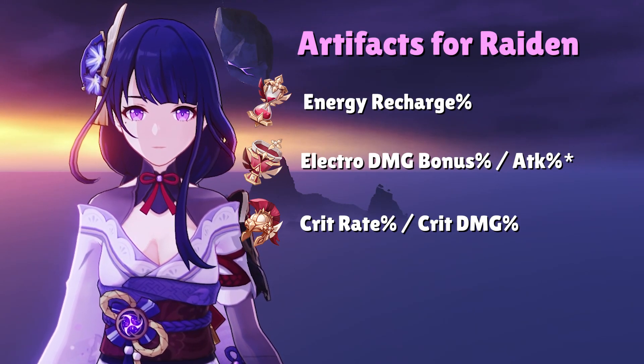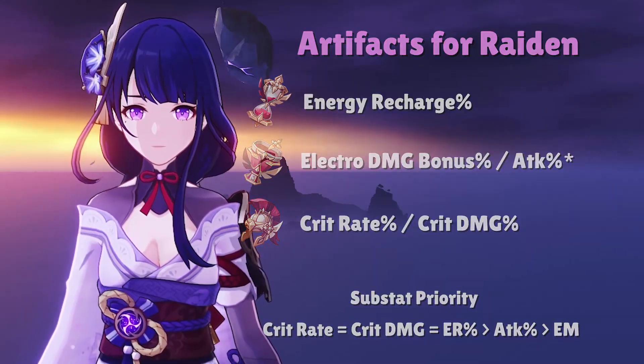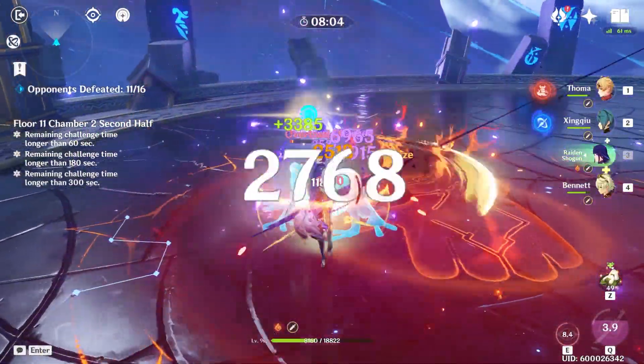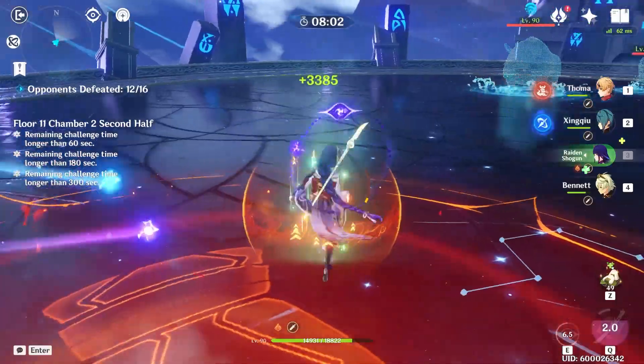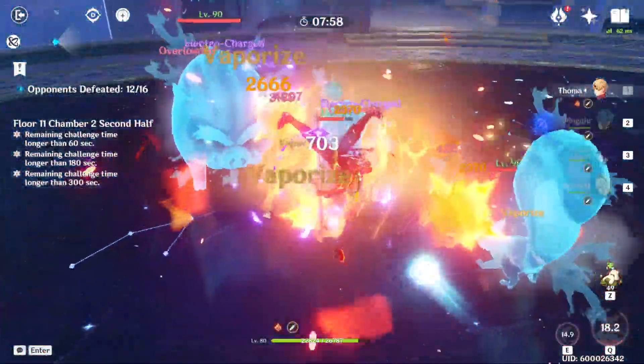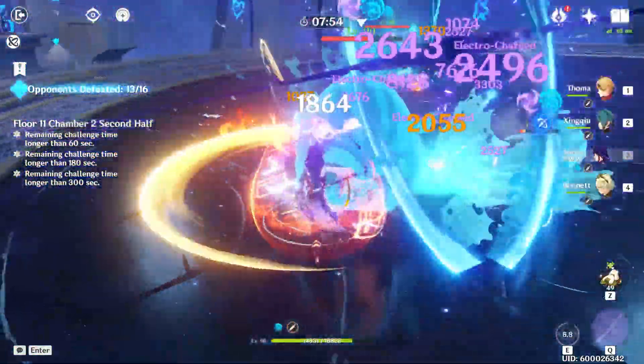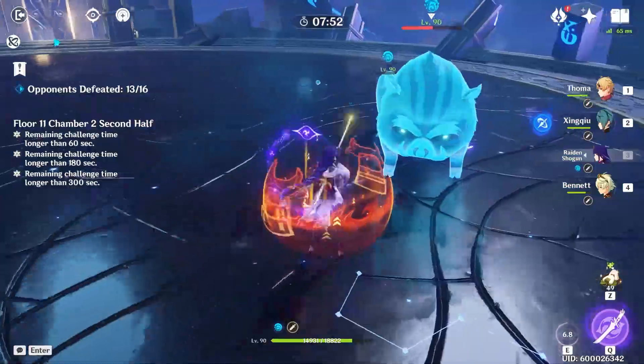As for substats, you want to focus Crit Rate, Crit Damage, Energy Recharge, and Attack%. These are the standard substats for most DPS characters, and Raiden is no different. All Raiden Shoguns will want at least 200% Energy Recharge as a minimum. But if you're running an Energy Recharge weapon with an Energy Recharge Sands, you might find yourself closer to 250%, which is also very acceptable.